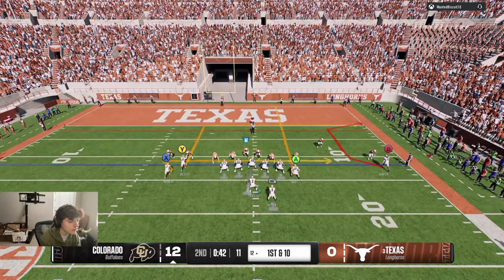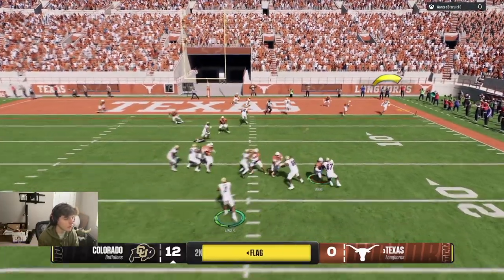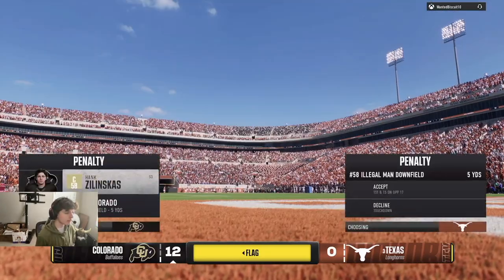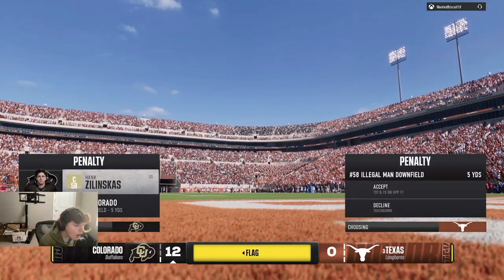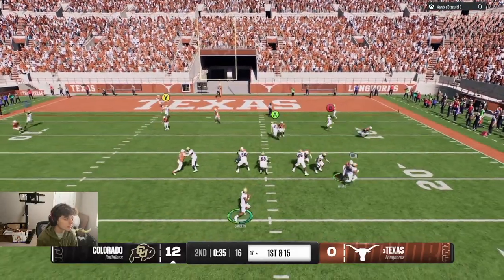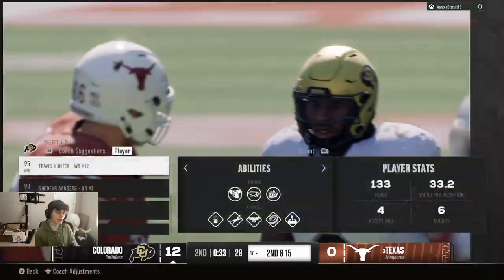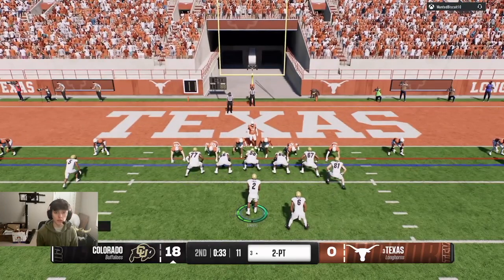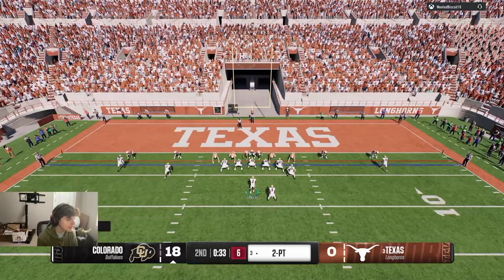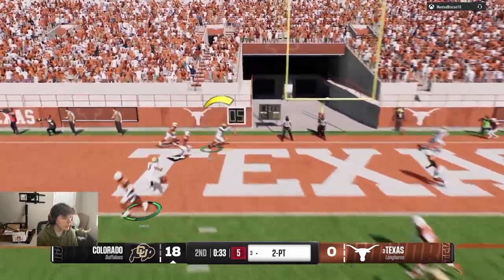Hopefully we can get Hunter open here — this is going to be a very close throw. Oh, toe tap! Let's go baby. Are you kidding me — talk about getting screwed here. It's all good. Bam, what a throw, what a catch! After a booth review, they give us the touchdown — imagine that. Now we're going for the two-point conversion, we have him open. Bam, baby!